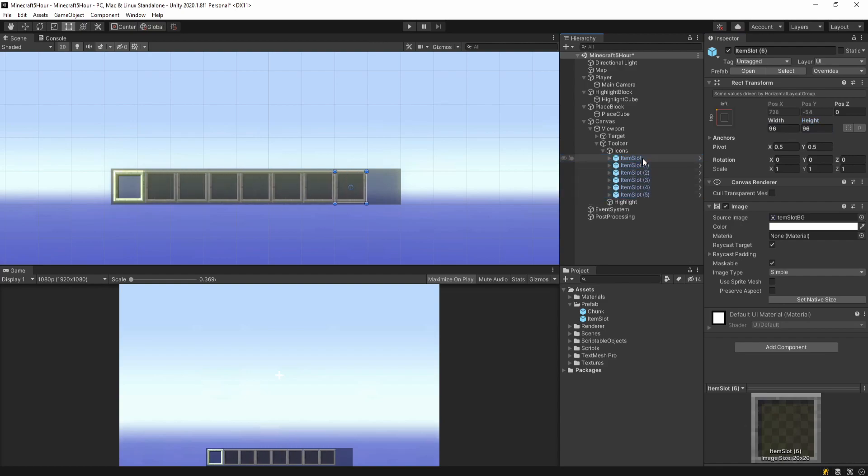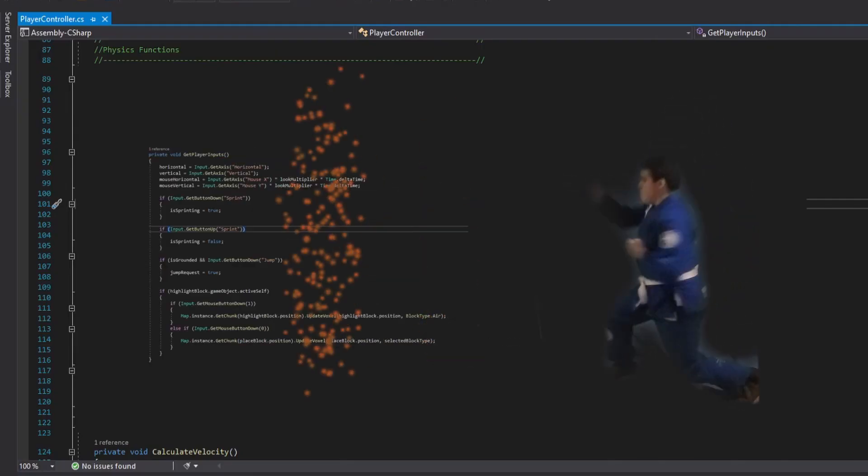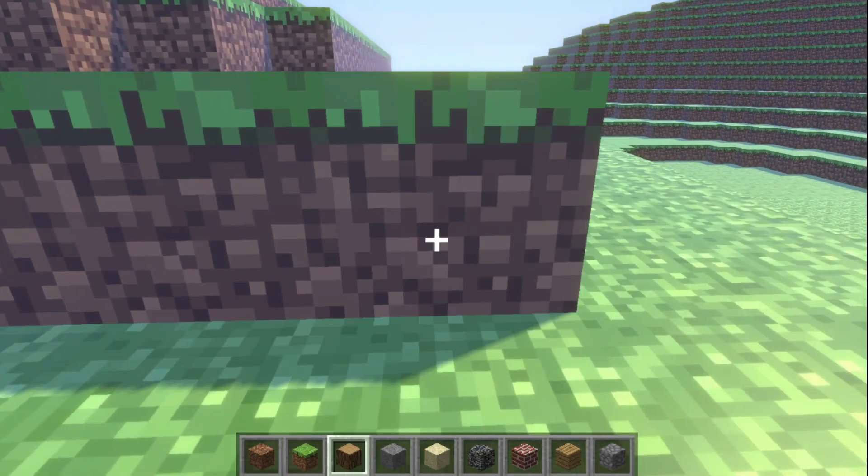Let's add a toolbar now so we can use it to select blocks to spawn. Now we can create blocks as well.